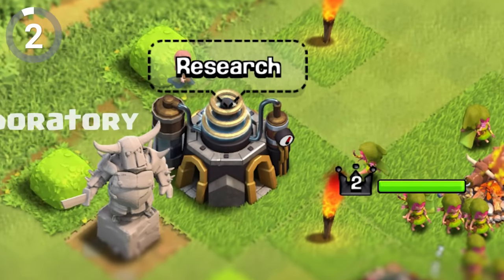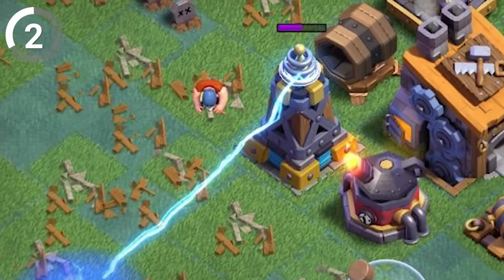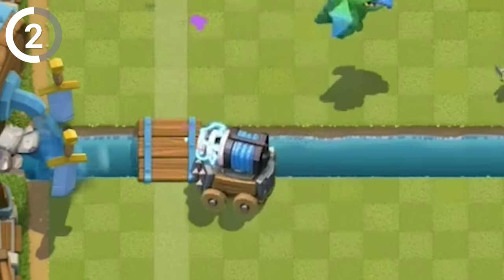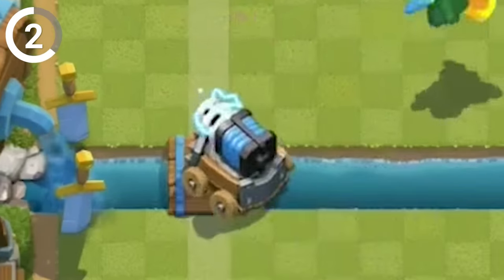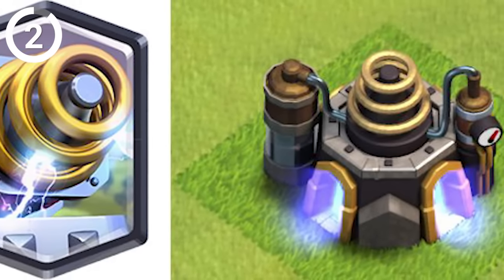Ever noticed anything strange about the coil on a level 7 laboratory in Clash of Clans? Maybe because it's the exact one used on a level 7 Mega Tesla. And get this, Sparky from Clash Royale has an identical coil on her front. What's going on here? Is the laboratory secretly a defensive building? Or is Sparky actually a laboratory on wheels? My childhood is a lie.